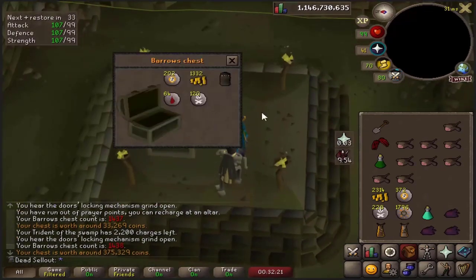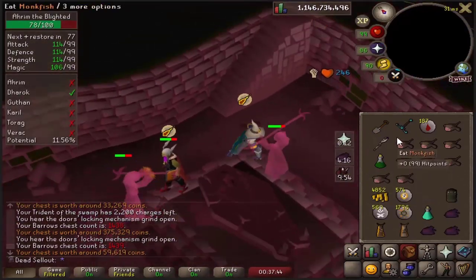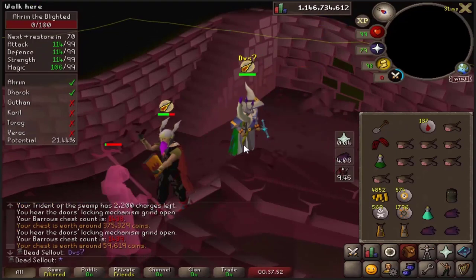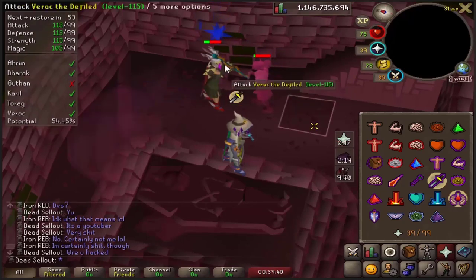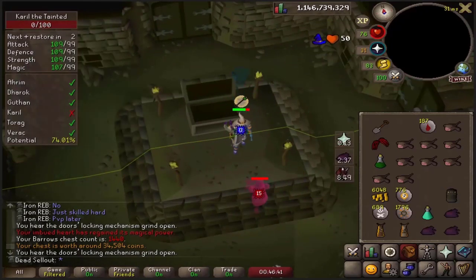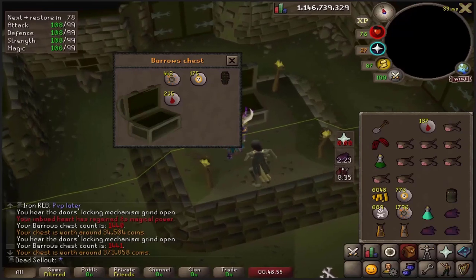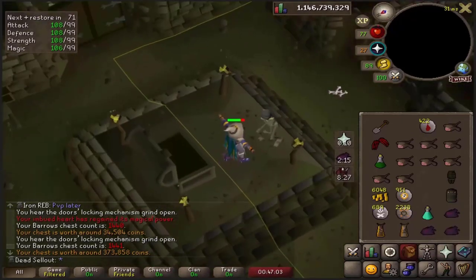Alright number three - I'm ending the prediction, there's no way. Oh it's a Guthan's platelegs too! No man, that's a horrible first item. Hey look, there's an iron man here with worse gear than me - holy shit this guy's got way worse gear. Were you hacked? Is that a bad question to ask someone? Oh I got a Guthan's skirt - can we stop getting Guthan's items?! Oh man, but that's good money.